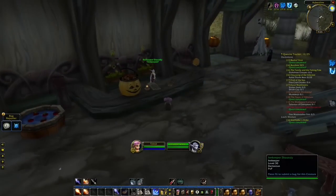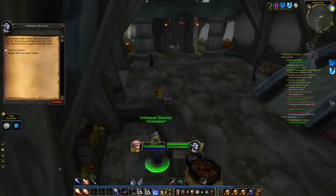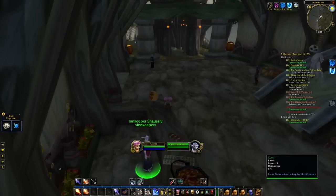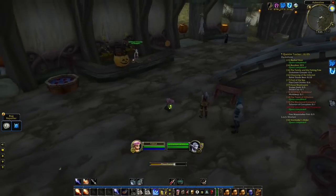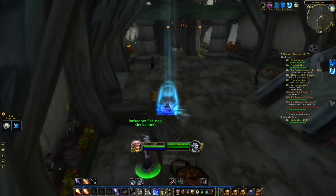When you go to a new location you might also want to change your hearthstone at the innkeeper. But before I do this, I always move a bit away and then set my hearthstone. The reason for this is that next time when I hearthstone I'll be teleported to the exact location where I did this. So instead of being teleported right to the innkeeper, I'll be teleported a few yards away and also in the direction I was facing when I set my hearthstone.